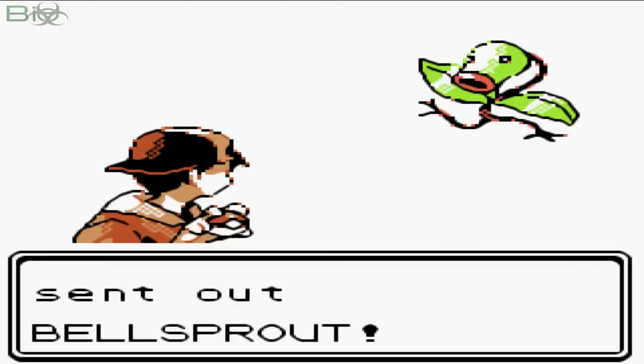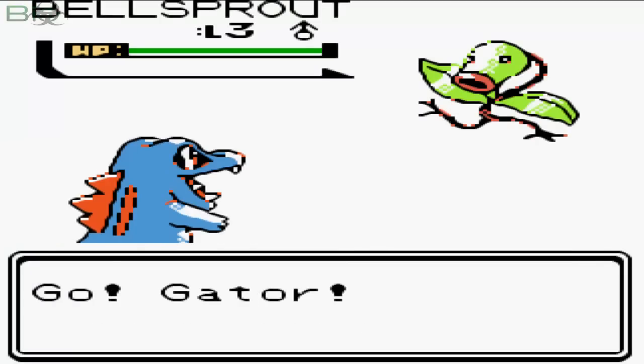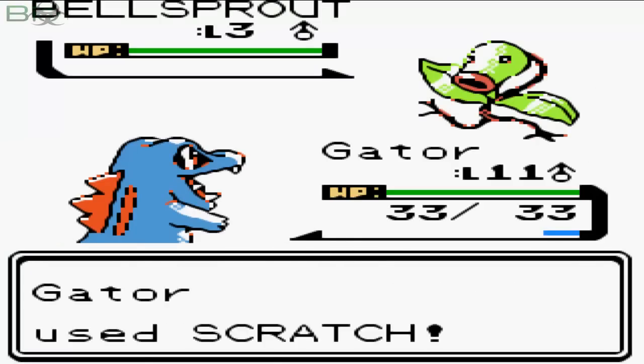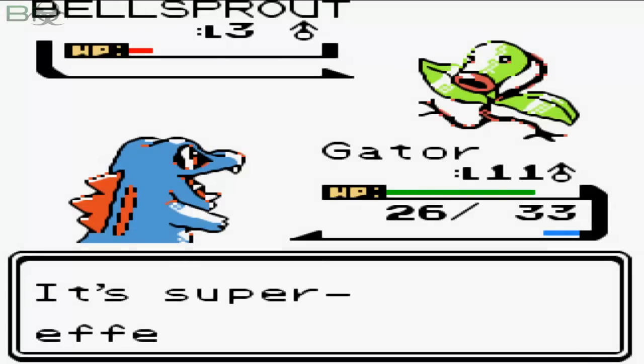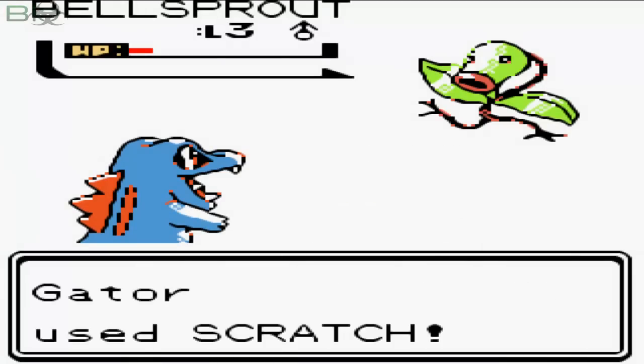This Sage, or whatever he's called, is going to send out a Bellsprout. My Totodile is level 11, so I thought one scratch would easily one-hit KO it, but Bellsprouts are apparently a pain because they survive it with relative ease.